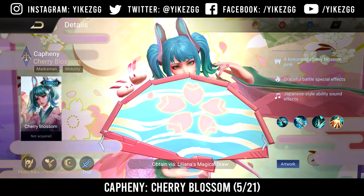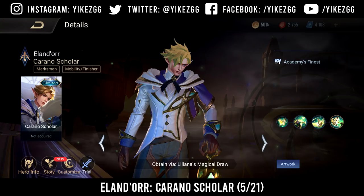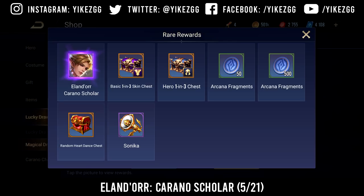For the last two skins of the month, we're going to have Caffini Cherry Blossom, which is going to be in Liliana's Magical Draw on May 21st. Following that is Lander Carano Scholar, which is going to be on the free side of the Liliana Magical Draw, also coming out with the Caffini skin on May 21st.